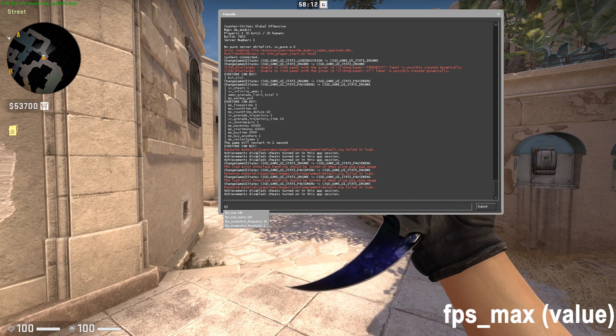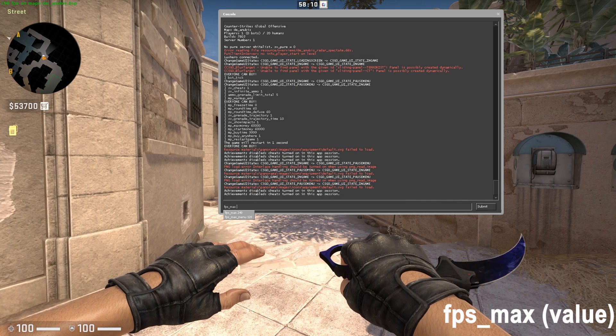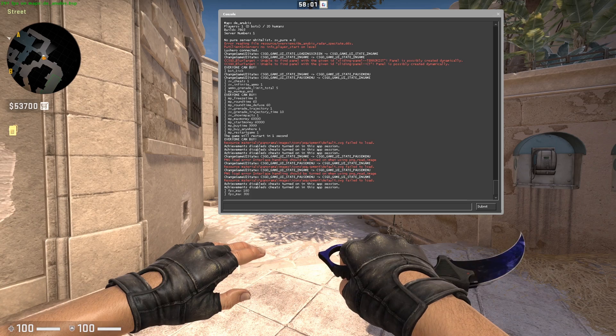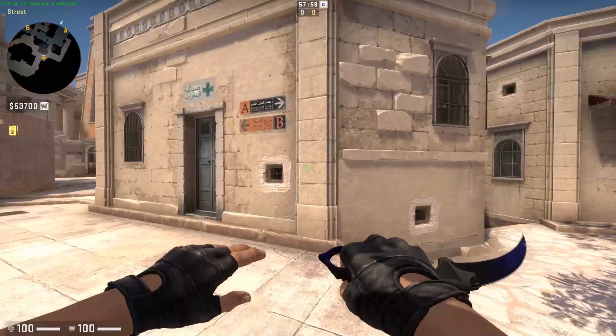FPS Max — set the maximum in-game FPS. Zero will remove the lock, but some players prefer to set it to around 180 for consistency. Capping your FPS will in turn also save some resources and could reduce lag.